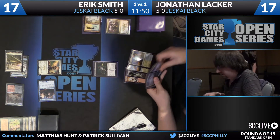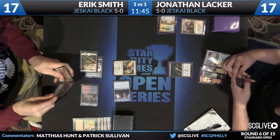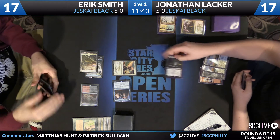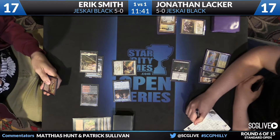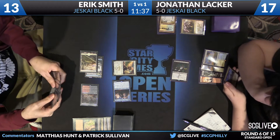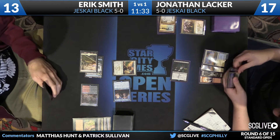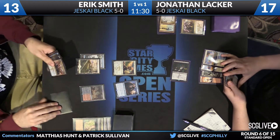Eric's play after the Duress was a Soulfire Grandmaster, and he passes the turn. If Jace survives till next turn it will be able to flip, and it looks like it should survive based on the fact that all Lacker has is Crackling Dooms. So he'll go to work on Eric's life total — that will put Eric down to 13. Jonathan lets Eric untap.